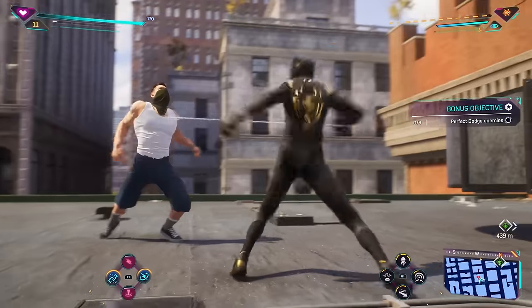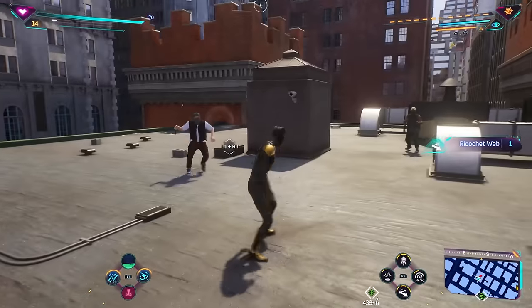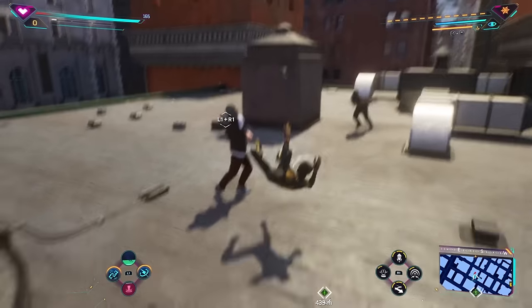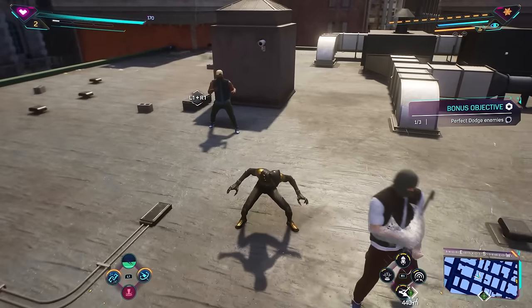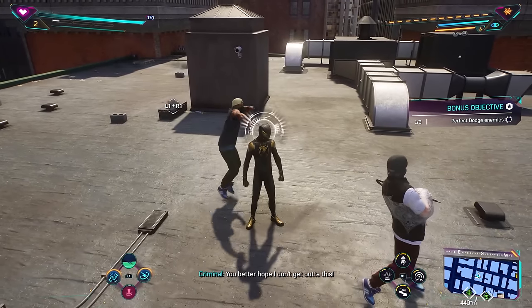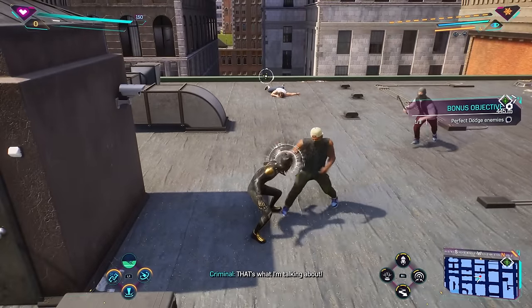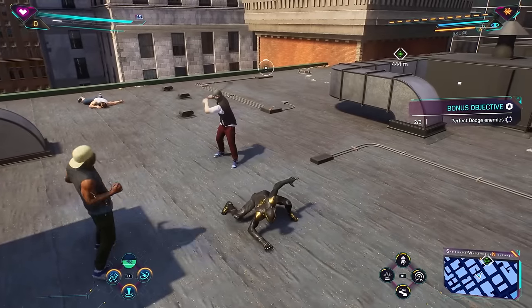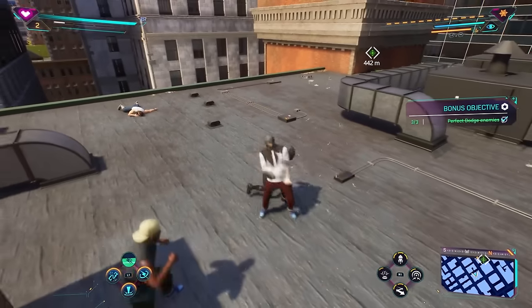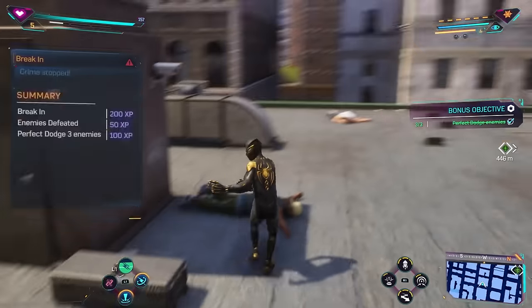I guess I was supposed to sneak up on them, but I got one way to do it. Use a finisher on you. We've got to perfect-dodge enemies. I don't know if there's enough enemies to do that with. Got it — there's one perfect dodge. There's two. I'm pressing the circle button. There it is. Now I can finish you guys off just like this. That was pretty easy. You all better think twice next time.